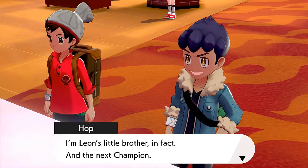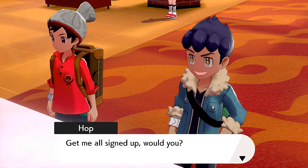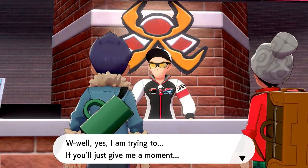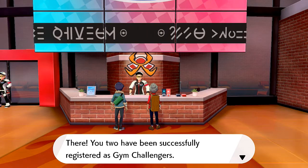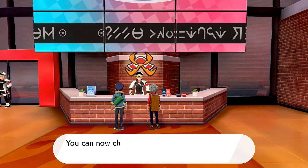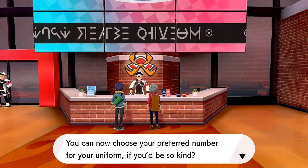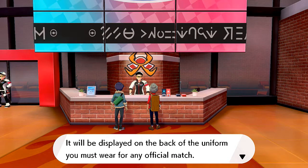Hop introduces himself: 'I'm Hop, I'm Leon's little brother, in fact the next champion.' I'm just standing there like... cocky much. The desk person successfully registers the two of us as gym challengers. We can now choose our preferred number for our uniform - it'll be displayed on the back of your uniform, which you must wear for any official match.